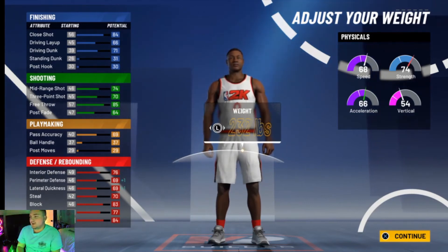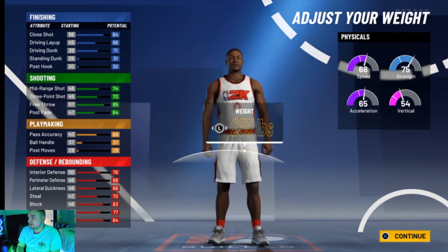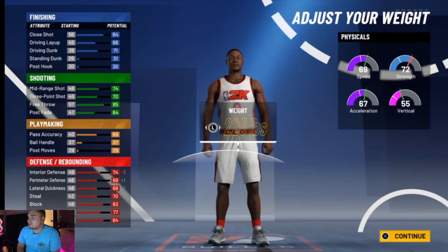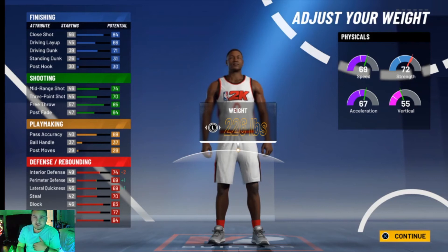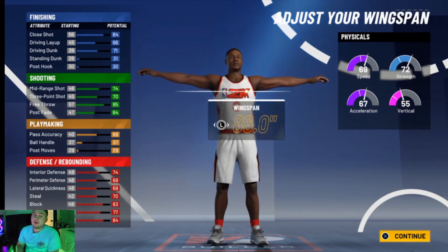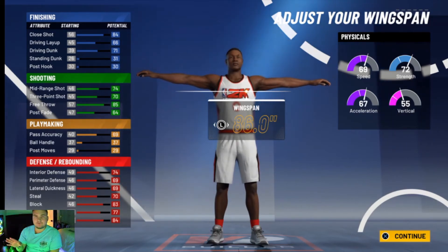For the weight, I'm going to make him just a little bit lighter. He's at 235 with 75 strength, so I'm going to move it down until he gets to around 72 strength. Right here at 226, he's going to get up to 69 speed, 67 acceleration, 55 vertical. He's also getting plus one perimeter defense, plus one lateral quickness, and only losing two interior defense. Honestly that's really not too bad — you're still going to be in the mid-70s for interior defense, which isn't terrible, plus you have 21 defensive badges, so you're definitely going to be able to get stops.